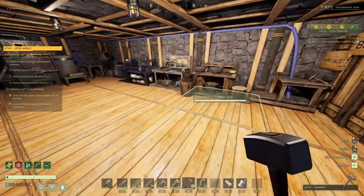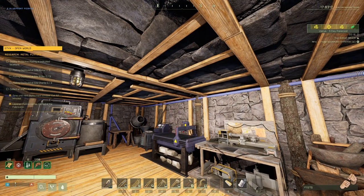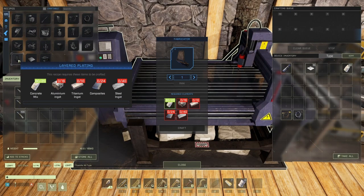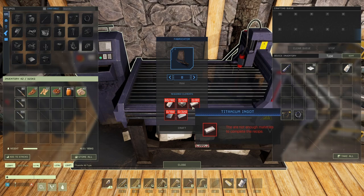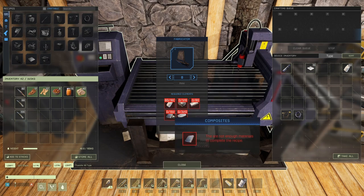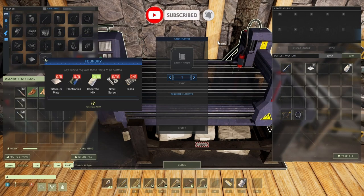They can be crafted at the fabricator — that's why it said tier one, because you don't have to do anything special. So at the fabricator we need 80 titanium — I don't think I got that much. And 192 composites — are you serious? I just fixed my bow with the last one.